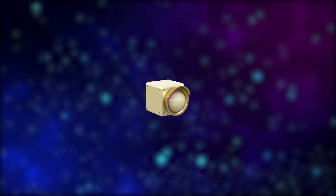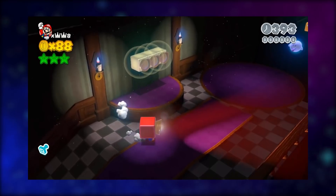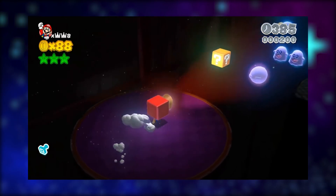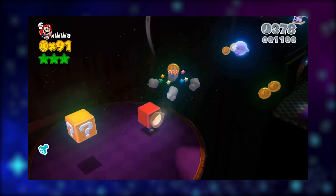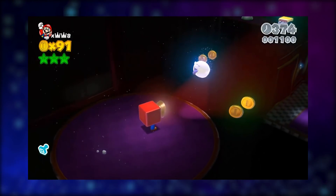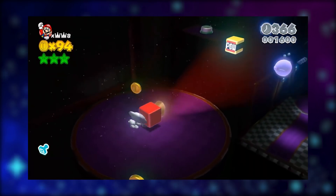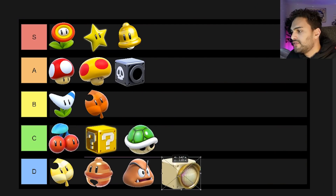Next up is the light box. You hit it from beneath and once you're wearing it, you can turn light on. This is needed for some levels in Super Mario 3D World. The only significance it offers is light — it proves useful in some situations while playing the game, but if it were a common item throughout the whole game I would prefer to have other abilities. I'm going to rank this D rank as well — it's not really my cup of tea.